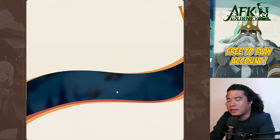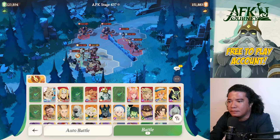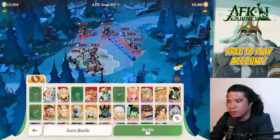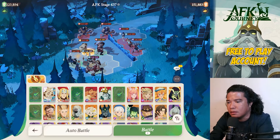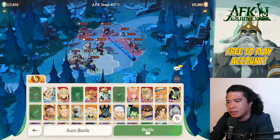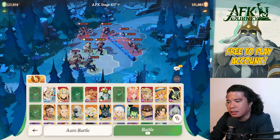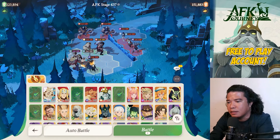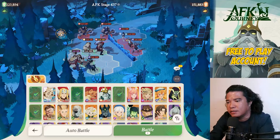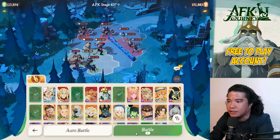On AFK stage 437, same heroes. Brutus at front, Atandra, Coco at the back, Sesha at the back, and Rowan. Still using the Star Shard spell — pause the video to see the setup. Let's challenge this.